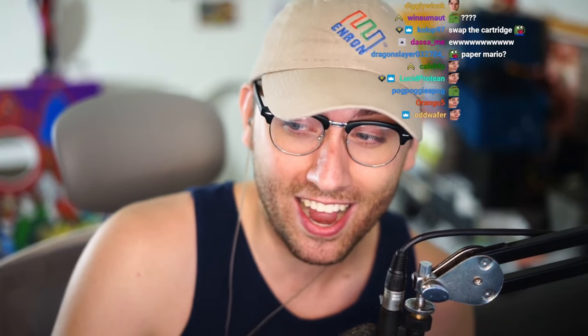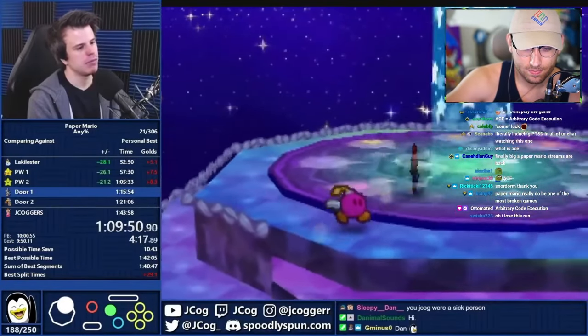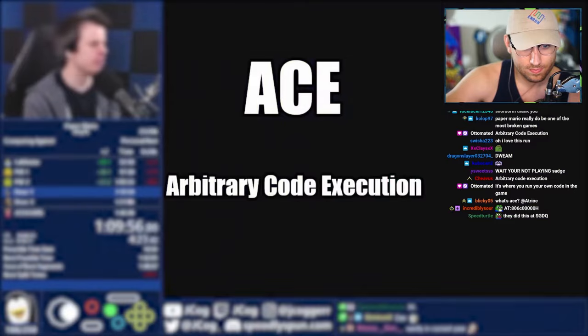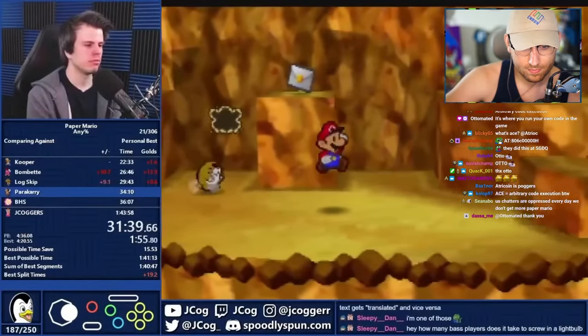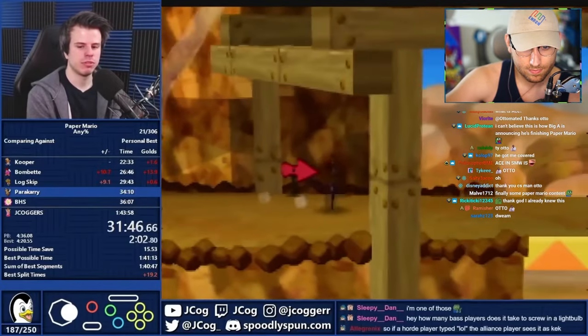My number one is where you get the world record in Paper Mario by playing Ocarina of Time. This is the history of the ACE discovery in Paper Mario 64. ACE stands for Arbitrary Code Execution, and it's a type of exploit that allows you to execute code that you want the software to run. In speedrunning, it's typically used to execute a command to wrong-warp to the end credits, but it does have other uses.